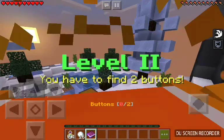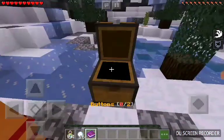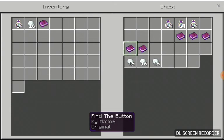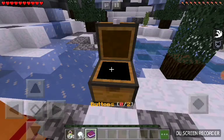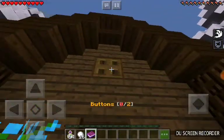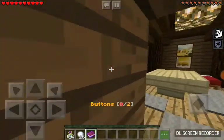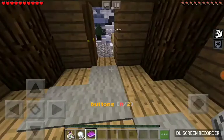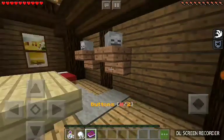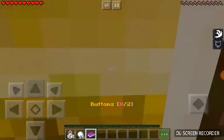Now we have to find another two buttons for level two. What's in this chest? More books. I think we already read these books, I don't think we need to read it again. Let's go find two more buttons. We're gonna check this house. You go and wander around. Don't go in the house. Oh, I took it. That was my book.